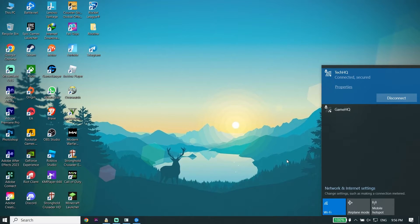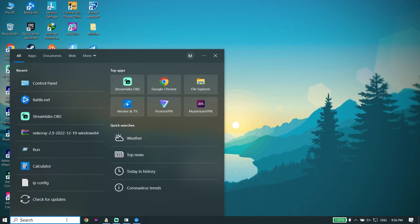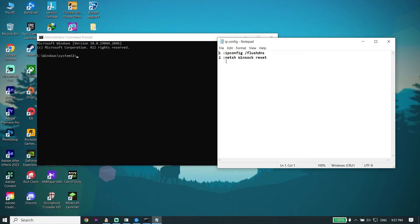If you don't have a LAN cable, for the last solution open Command Prompt by typing 'cmd' in the search box, right-click on it, and click 'Run as Administrator.'